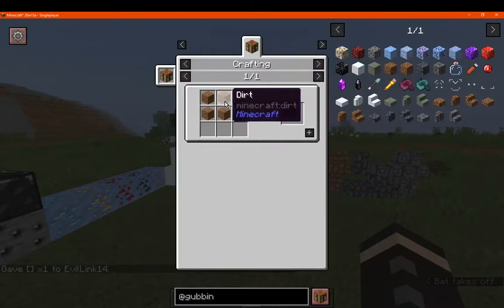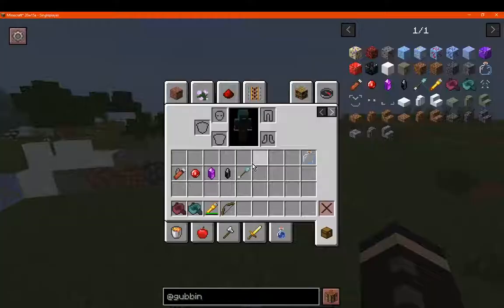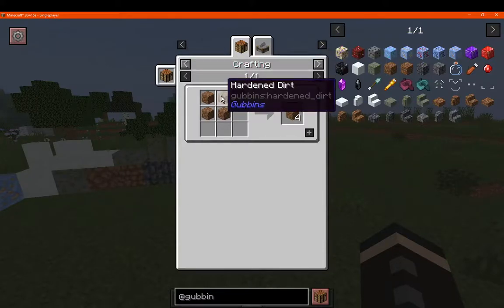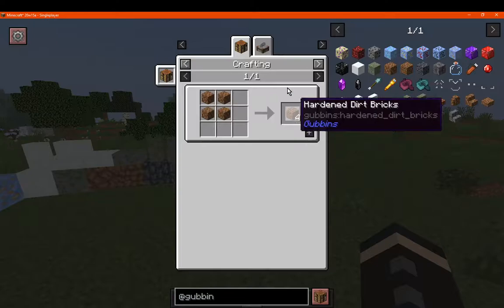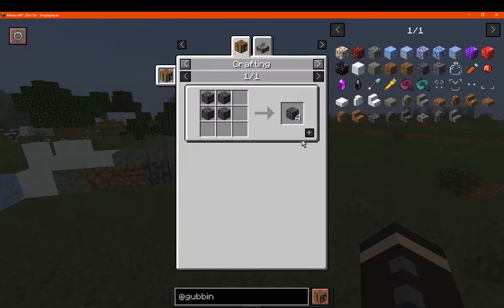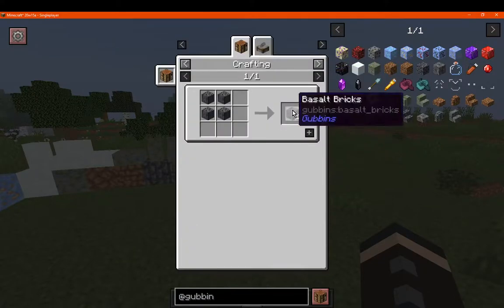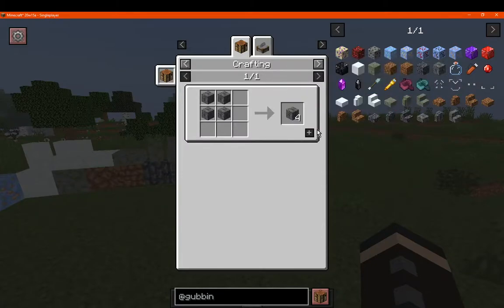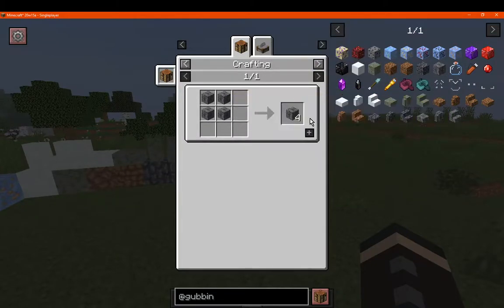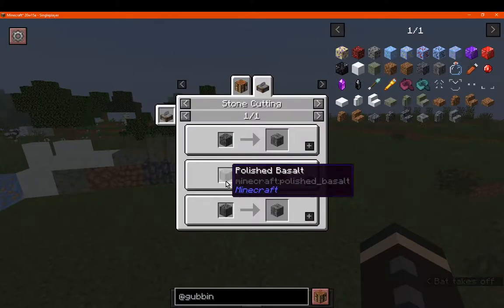You have hardened dirt, which is a 2x2 of dirt, or found underground. Hardened dirt can be used to make hardened dirt bricks, and it can also be made in a stone cutter. You've got basalt bricks, which are obviously basalt — added in 1.16. You can craft those in a stone cutter as well, and there's also a polished version.